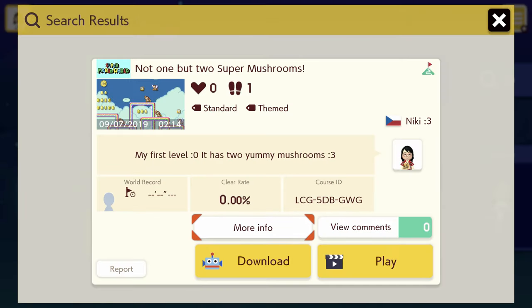Here it is — it's a smooth level. It contains not one but two super mushrooms. It says 'my first level,' it has two yummy mushrooms and a little cat face. That's pretty cute. Apparently it's not been cleared yet, which is a little scary. We'll see how we go. Let's get moving.